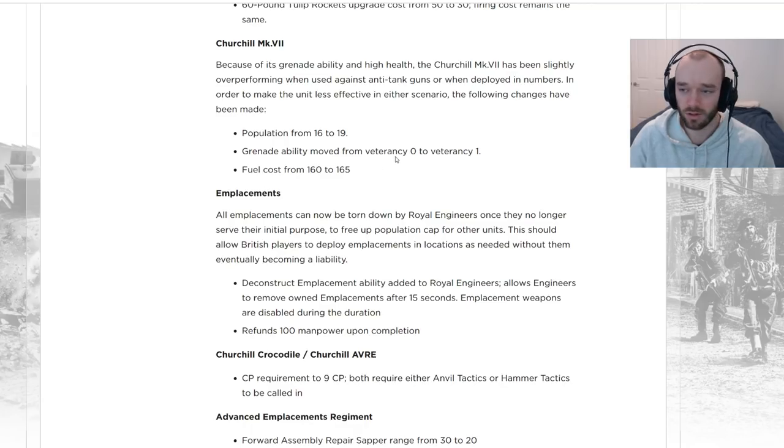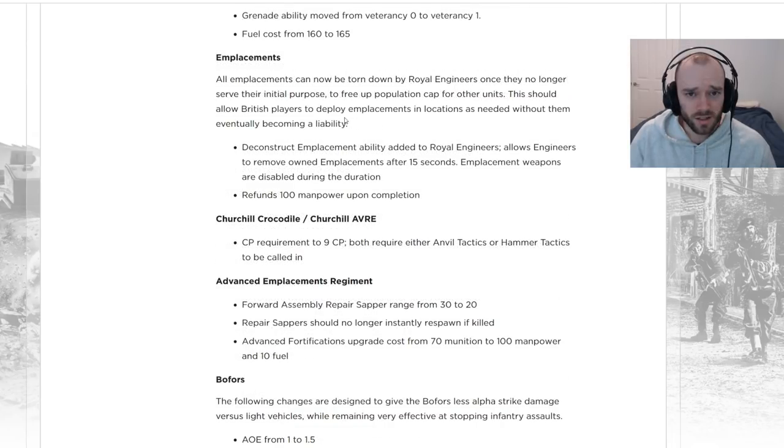Team weapons that you can generally drive up to and lob a grenade at quite easily will be a bit harder to deal with at Vet 0. Fuel cost is also going up from 160 to 165. The Churchill is very hard to deal with given its high health pool, good armor, and good moving performance — it still has 0.75 accuracy on the move. These nerfs are well deserved.